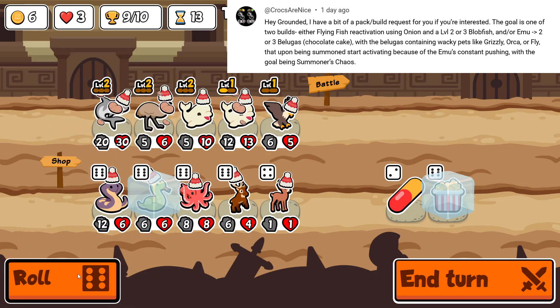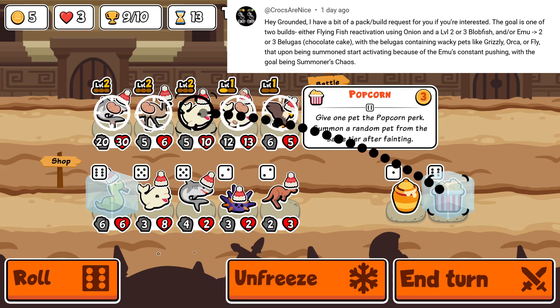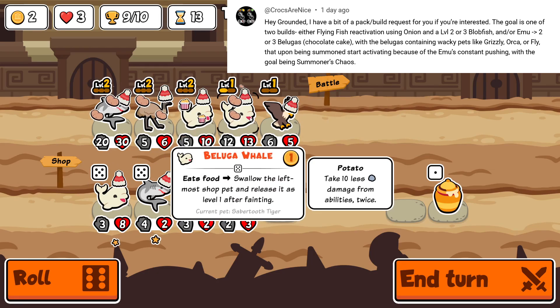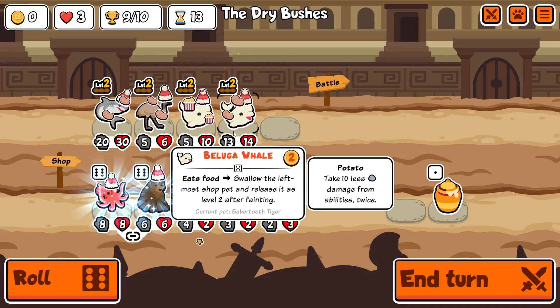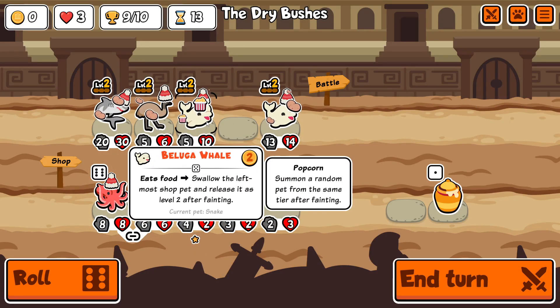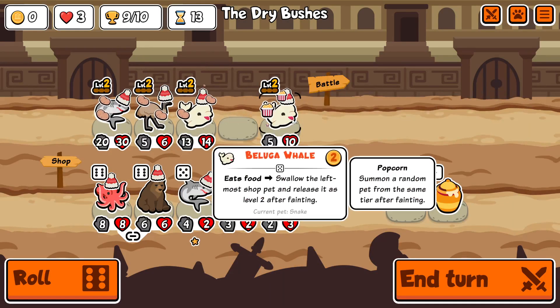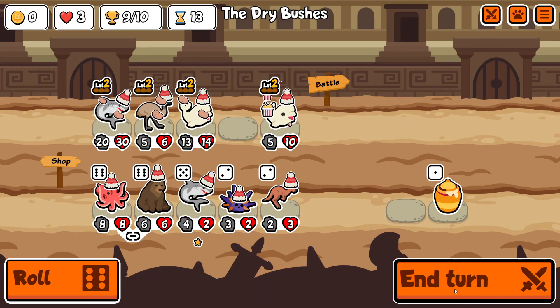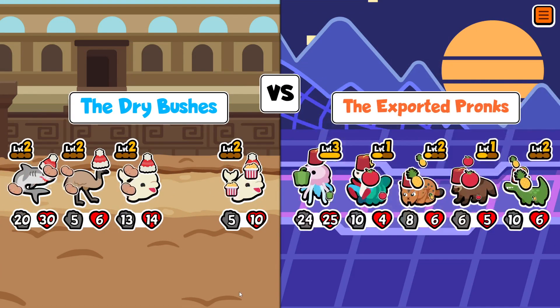So with all that said I'm going to show the first run that I got that I wasn't super happy with, but it does illustrate the principle here. So instead of chocolate cake we're going to go with popcorn, and the result is that the popcorn will spawn in front of the pet that comes out of the beluga. That is not 100% guaranteed — there is a bug whereby sometimes if the opposing team has summoned pets you can end up with the opposite happening and the combo is broken.